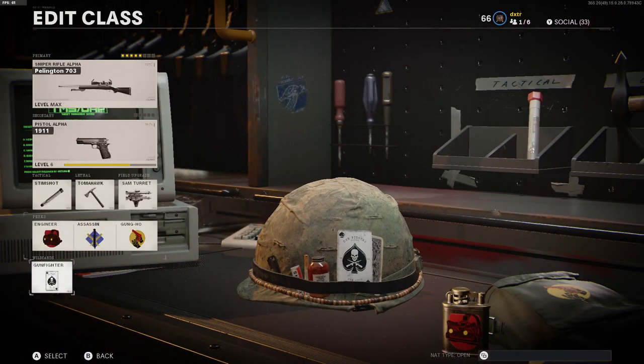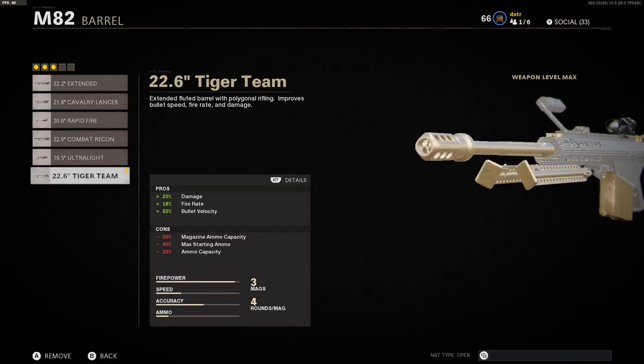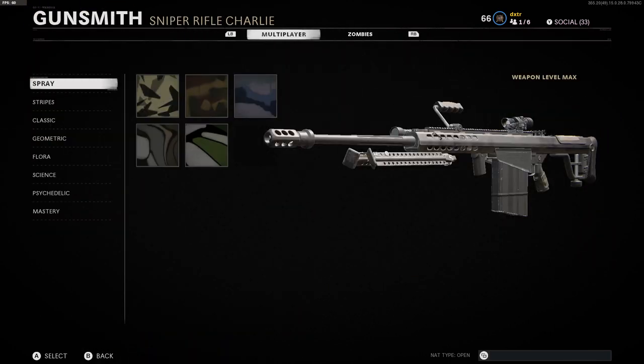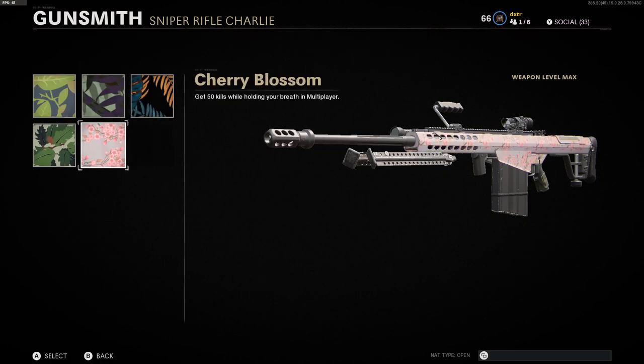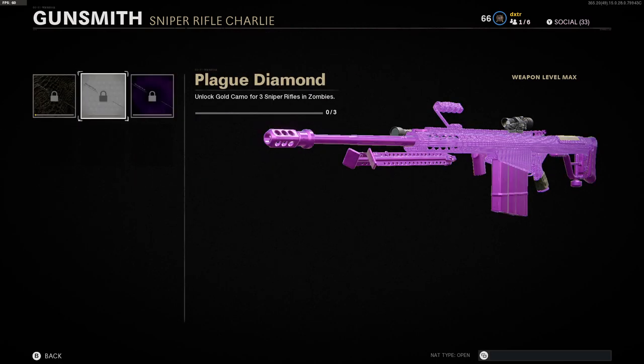For the worst gun in the game, I'll show you what I was using. I use Gunfighter, so I put the 4x optic on it, the stabilizer, the tiger team barrel — the only thing that made this gun decent. It was really tough getting to it; I had to play a lot of hardcore because it would not one-shot in core, really frustrating with all these hit markers. Infiltrator grip, seven round mag, airborne elastic wrap, and raider pad. Getting all the camos was worth it — I'm really happy they have cherry blossom in this game. We got diamond, and the plague diamond looks insane. The dark aether would be really sick to get too.